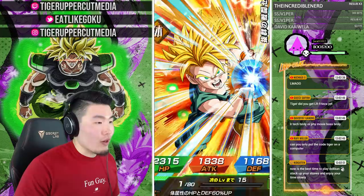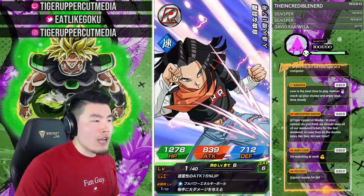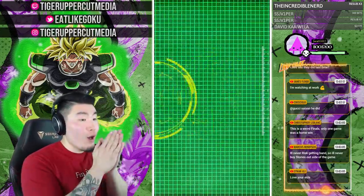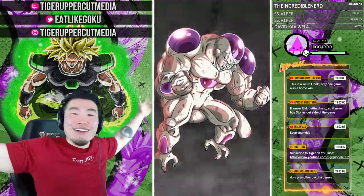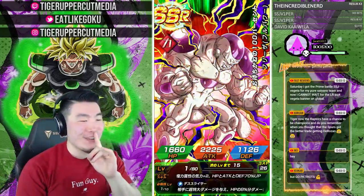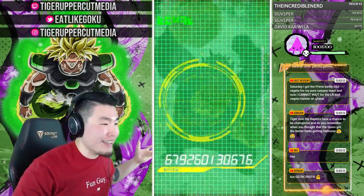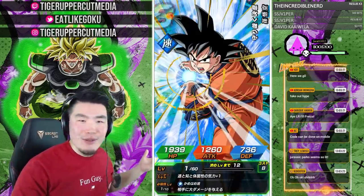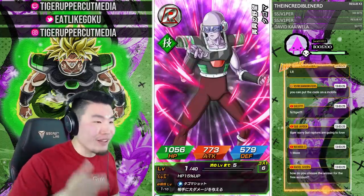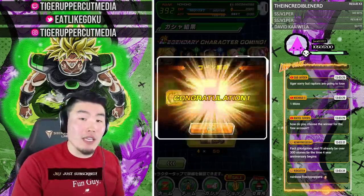James is watching at work. Can you only use code TIGER on a computer? I'm not sure — I haven't tried buying an account on my phone. Oh oh oh! There we go! Freeza number four! We just need one more for the rainbow. We're at about 1,300 stones so far — the clip we're pulling this guy at is wild. Holy crap! LR number seven by the way for those keeping count.